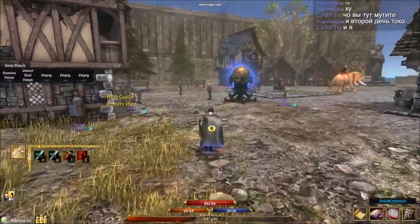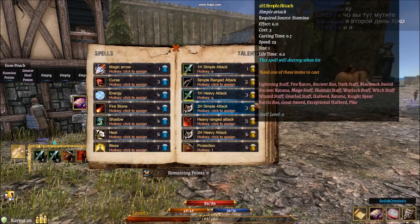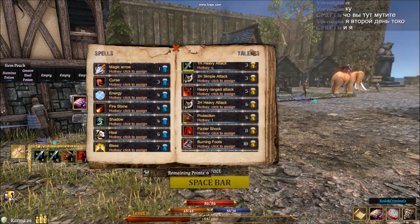Down to the interface here - as we spoke before, this is the quest book. This is the spell book where you can select anything in the game. You can be a hybrid of a caster, a fighter, and a ranged character. I'm specifically going for a dreadknight tanky build.